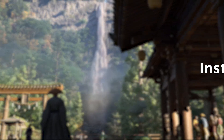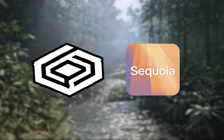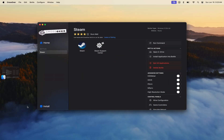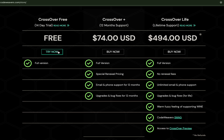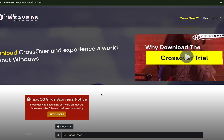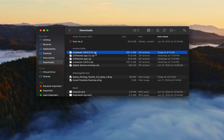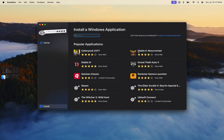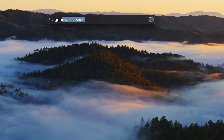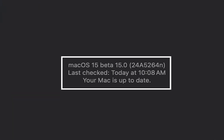To get started with Game Porting Toolkit 2, there are two things you will need: Crossover and macOS Sequoia. In case you didn't know, Crossover is the best Windows emulator to play Windows games on a Mac. To install it, follow the link in the description and click on Try Now to start your 14-day free trial. Once the file is downloaded, double-click the DMG file and finish the installation. For macOS Sequoia, go to General in System Settings, enable Beta Update, and upgrade to the latest macOS 15 beta version.